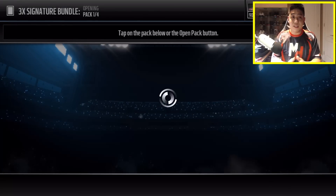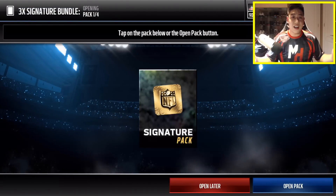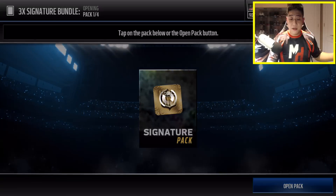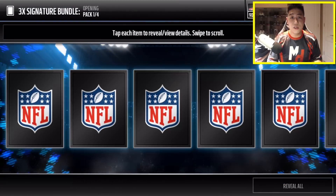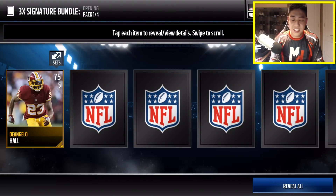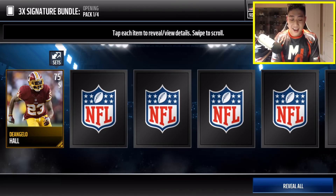Let's see if we get some big Elites. In total, guaranteed 5 Elites — the 3 signatures and then the 2 Most Feared Players. There's a brand new Greg Olsen, Drew Brees, and Sebastian Janikowski — a brand new kicker at 92 overall. How awesome is that?